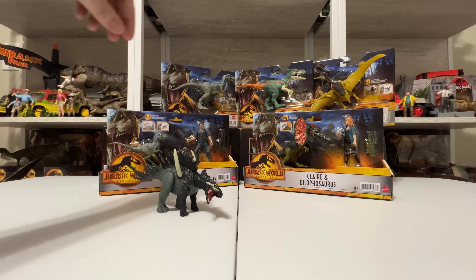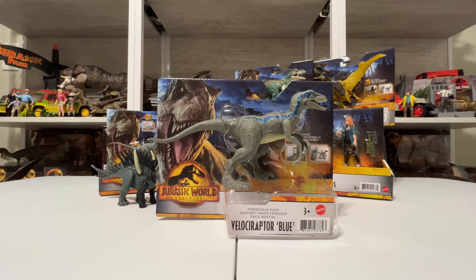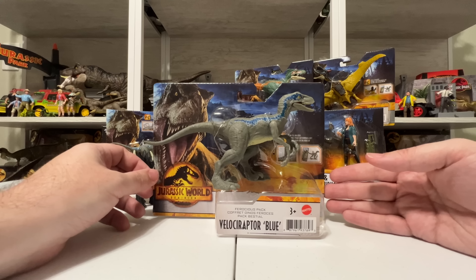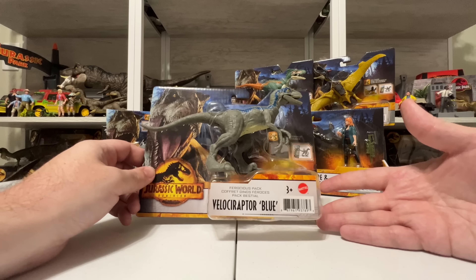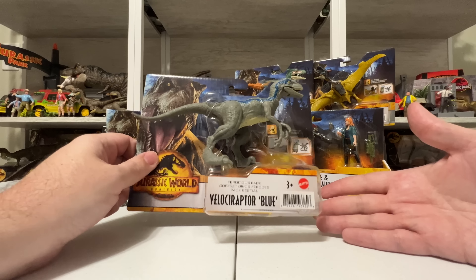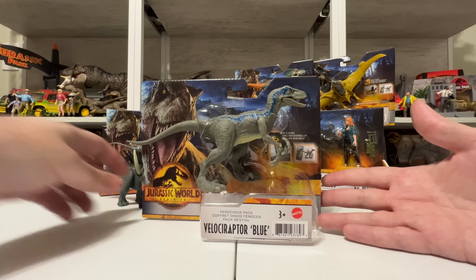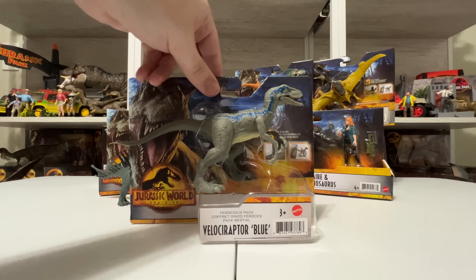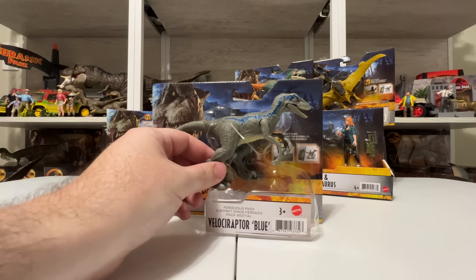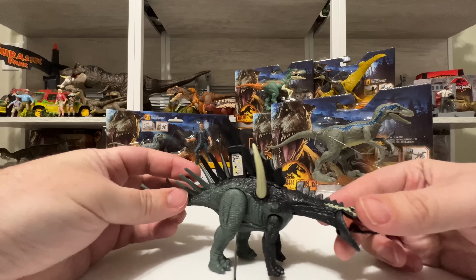Next let's look at Velociraptor Blue — kind of a must-have figure in the Mattel Jurassic line whether us collectors want another Blue or not. It's a staple of the line because it's one of the main dinosaur characters in the movie, so of course it gets a toy in this first wave. It actually is a new figure — it's based off some of the other figures but all in all it's a new mold. These Ferocious Pack figures don't have any kind of gimmicks.